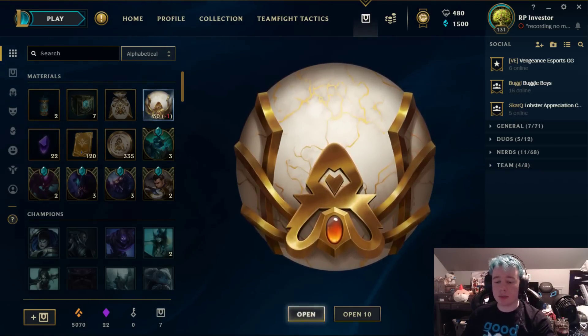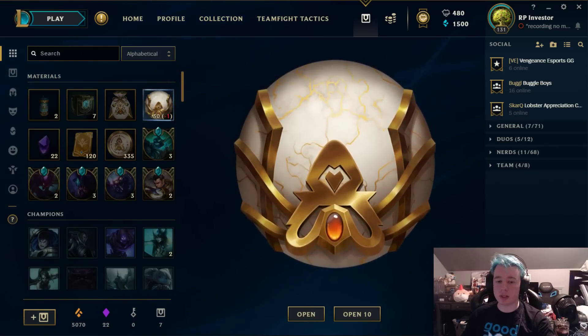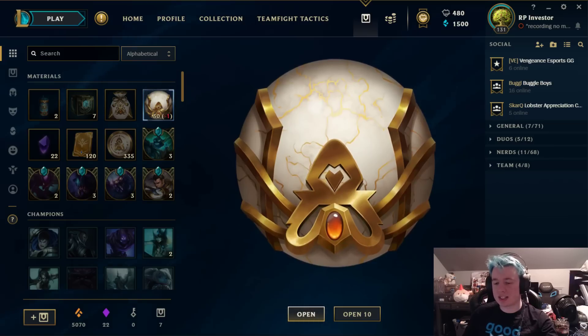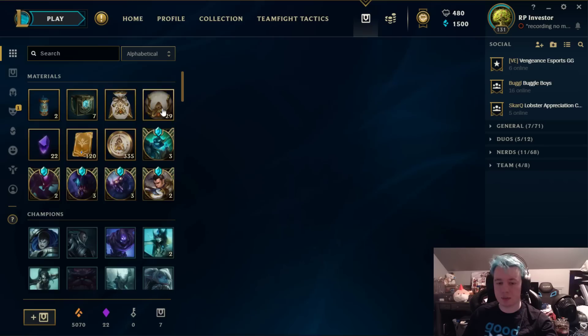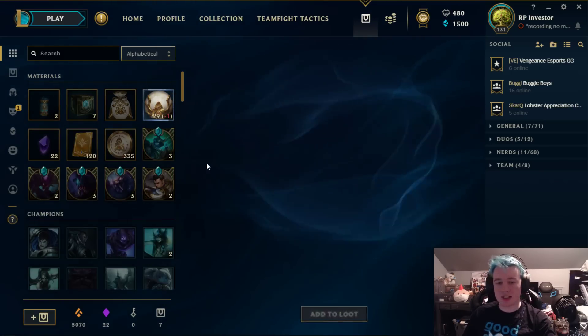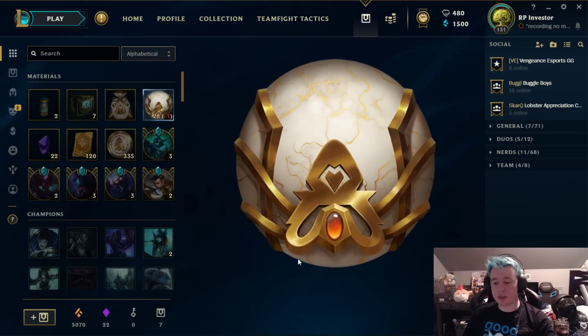Let's go ahead and get into the video and open up our first orb. I'm really excited — last time it went pretty well and I feel like we got some room for improvement. I'm feeling lucky this time, so let's see what we can get. Archduke Nasus is the first skin, so maybe we're not getting lucky. Red Riding Annie — a legacy skin — good as well. These aren't that bad because you get a lot of skin shards to charge and reroll anyway.